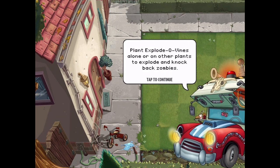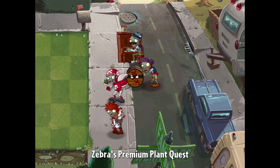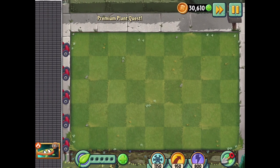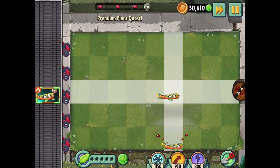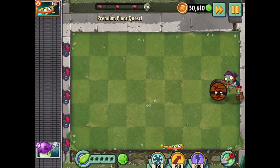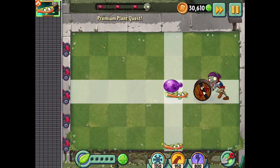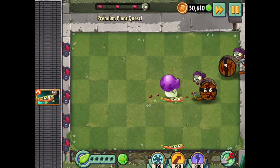Plant Explodovines alone or on other plants to explode and knockback zombies. We got some all-stars, chicken zombies, all that sort of stuff. I don't want to put them too far back — I'll do something like this right now. But remember, they explode when you initially plant them as well, so good to keep in mind. Maybe I'll do something like that, and then once these get into about a one-space radius, I can just boom, explode it like that.